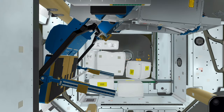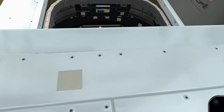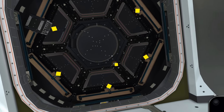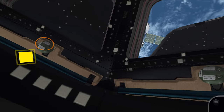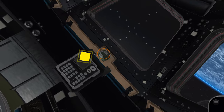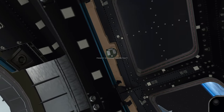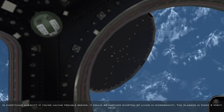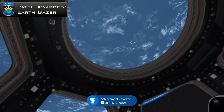Once you spawn at Tranquility Node 3, look down and you should notice your next mission marker. There are basically seven windows — one near the top and six around. This is called the Cupola. Interact with all seven buttons to open all seven windows. There are six buttons on the bottom and one button near the top middle. Once you open all of them, you should unlock the Earth Gazer achievement.